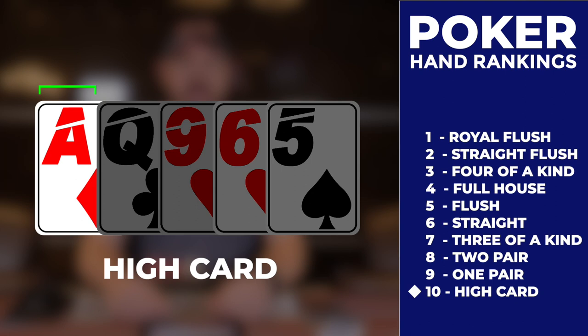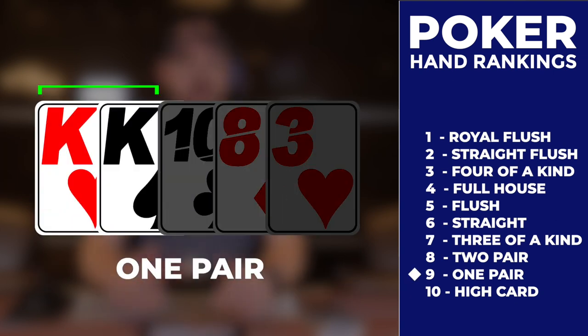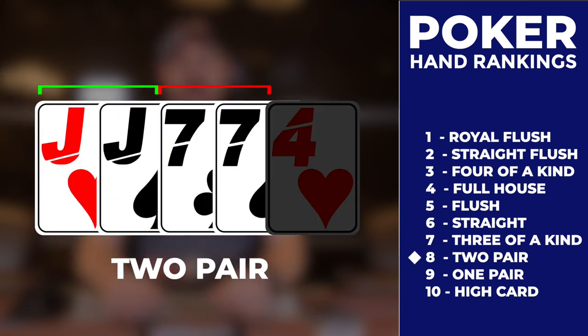No two cards are the same and the five cards do not connect in any way. One pair: two cards with the same value, with a pair of aces being the highest pair and twos being the lowest. Two pairs — a decent hand. In this example, we see a pair of jacks and sevens.